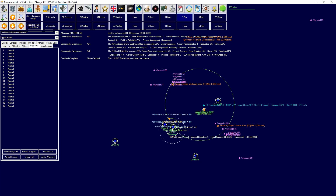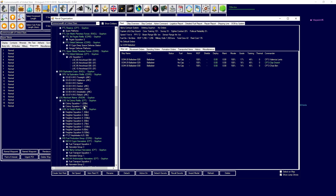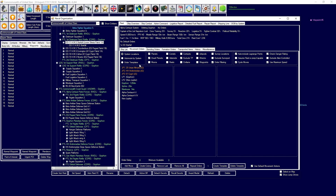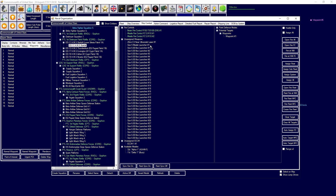HMS Starfall has completed her overhaul. We're going to order HMS Starfall to lower Silesia, and she's going to sit on the upper Silesian jump point. We're also going to launch two sets of buoys.